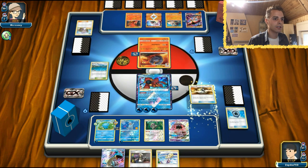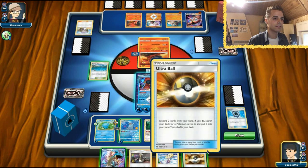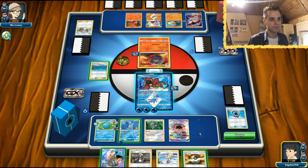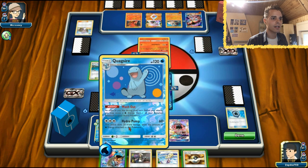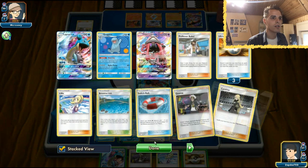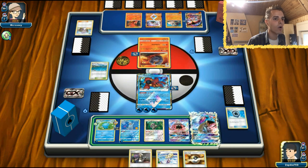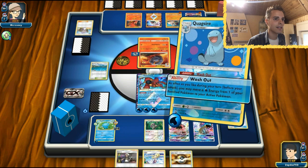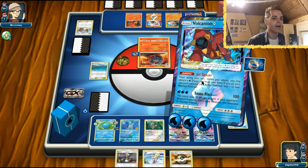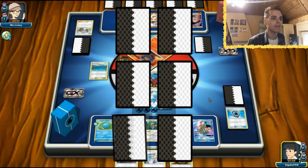Not gonna rely on Lapras here - we have Guzma in hand, Guzma's a perfect plan here. Quagsire can attack for 120, with Choice Band that's 150 - still not enough, we need a Kukui. There's one Kukui in the discard pile. Son of Blast - getting rid of Macargo while doing 20 on everything. Loving that Prism Star card.